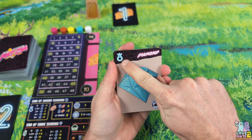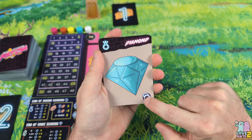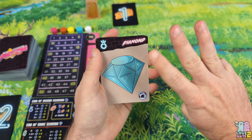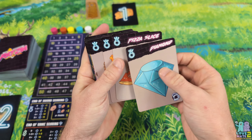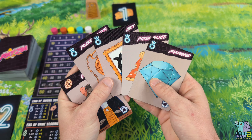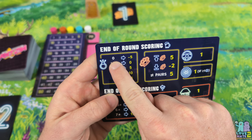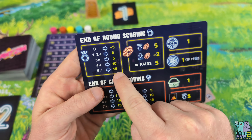A lot of the cards are going to be trinkets, and they'll have an icon in the top as well as a beer mug icon in the bottom, which tells you that card scores at the end of every round. Diamond is one type of trinket, but there's also pizza slice, art, and pocket watch — several types. You want to try to get as many different types of trinkets as you can, because the more you have, the more points you'll get. If you don't have any at the end of a round, you actually lose five points, so you want at least five to try to get 15 points at the end of each round.